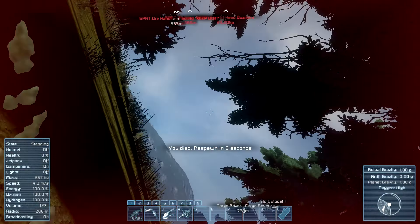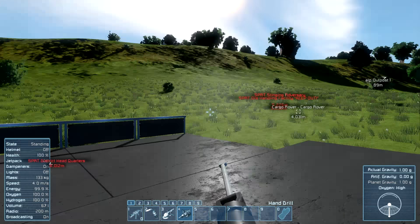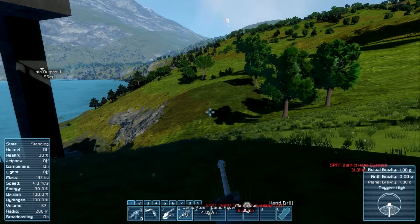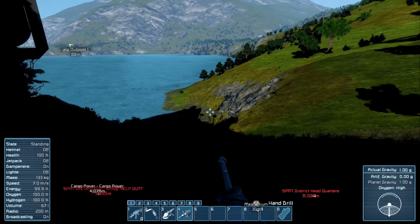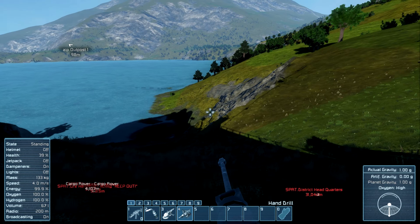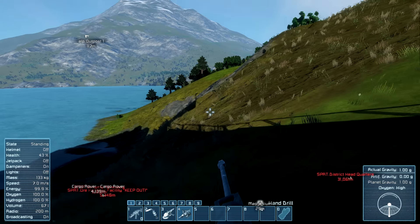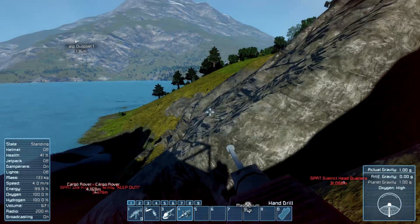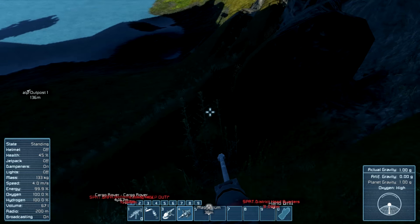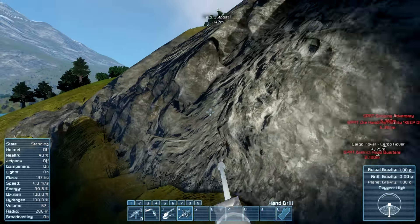It shot me even though there was no line of sight between me and the base. It's so cool running around on a planet — this is like a whole new game. Do not hop while going down a hill! I fell and took like 70% health damage while hopping down a hill.